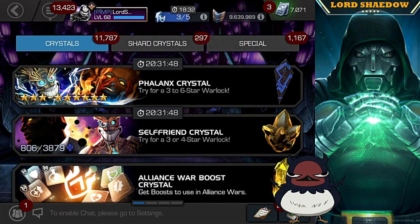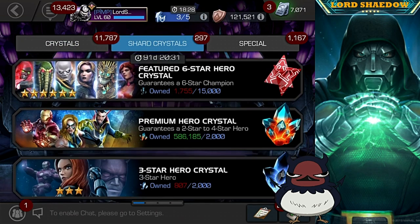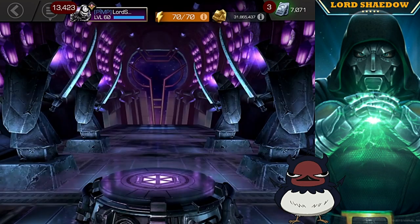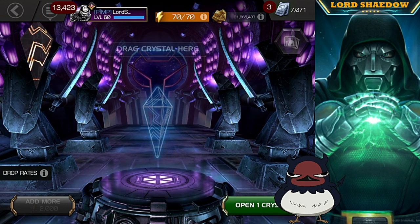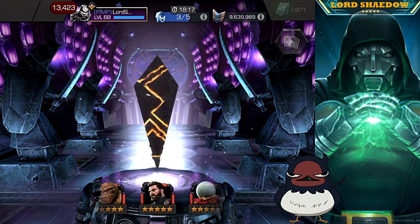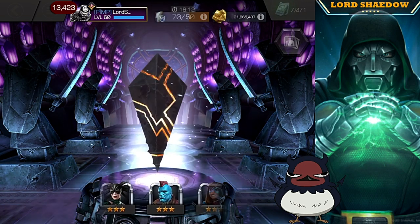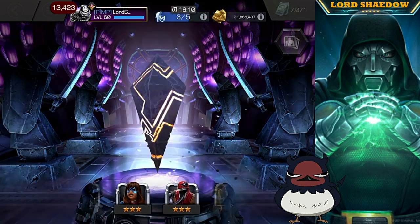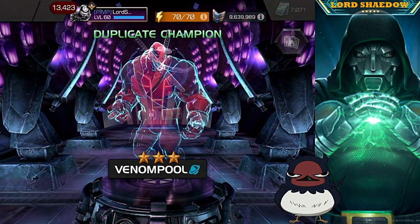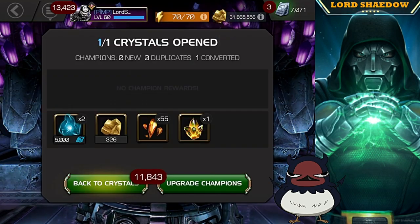Now let's go over here and get this out of the way first — this grandmaster, aka three-star crystal. See if we can get anything really good out of it. Let's just tap that. We don't need to wait for it to spin to give us our three-star. I was sitting there like, okay, I got a three-star — but no, it kept going. Doesn't matter.